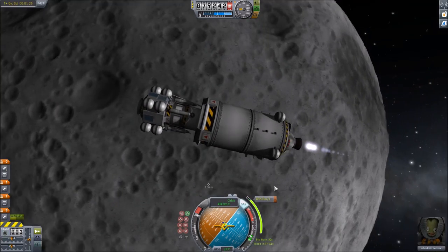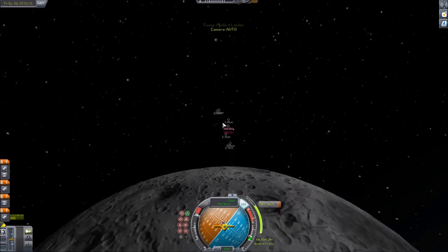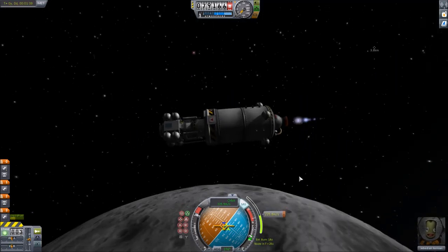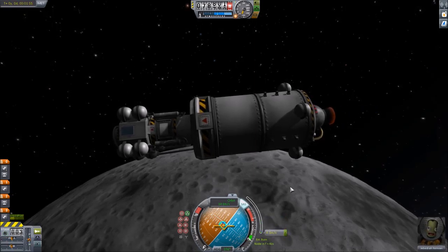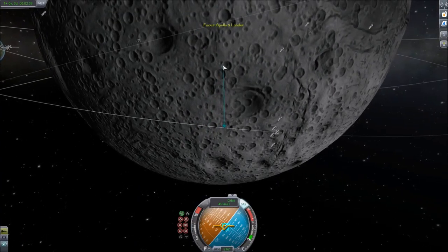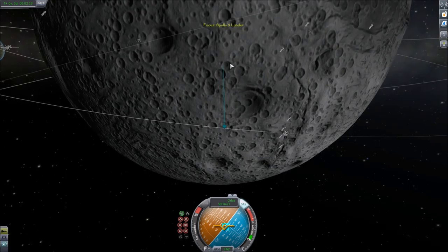Now that we've shed all that weight, this engine will be able to do a lot more for us. We are going to land. Let's try to get this thing completely properly oriented. We are pretty much falling straight down. Looks like we're going to land inside the edge of a crater, but don't forget the surface is still moving, even if we are pretty stationary in orbit, so we probably are not going to hit this crater at all.